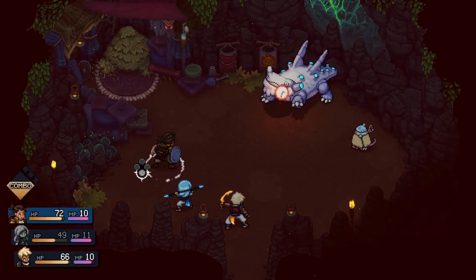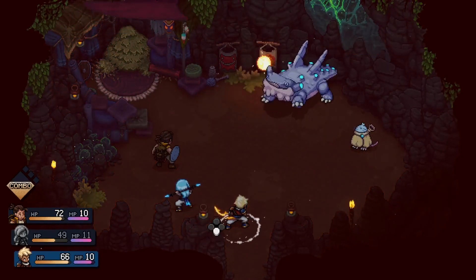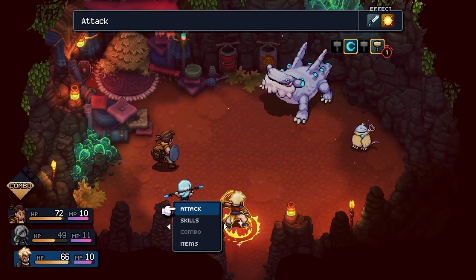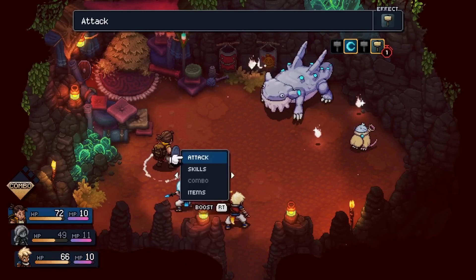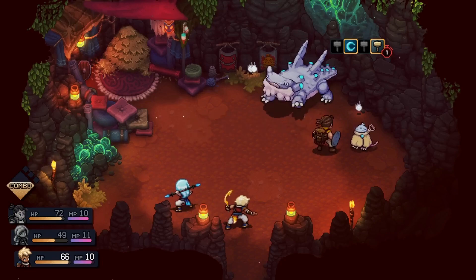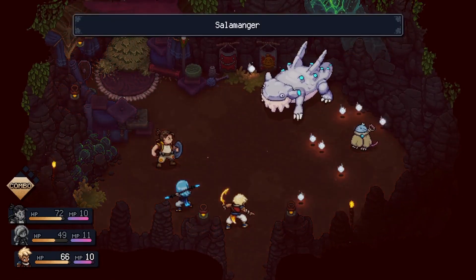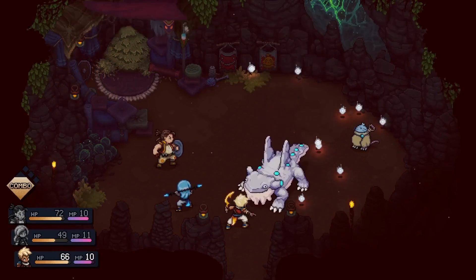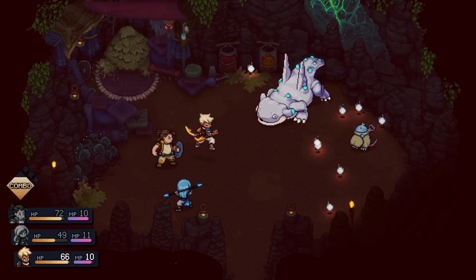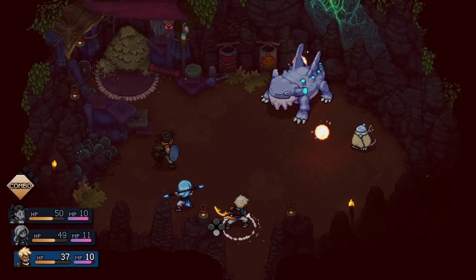Sea of Stars' gameplay incorporates classic JRPG elements, but presents them in a modern way. The turn-based battle system requires you to make strategic decisions and use your special abilities wisely. Furthermore, exploration and puzzle-solving missions further diversify your gameplay and encourage you to explore every corner of the world.